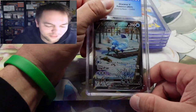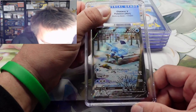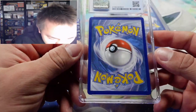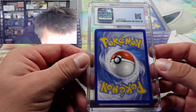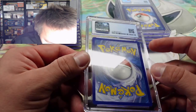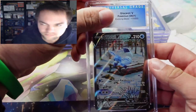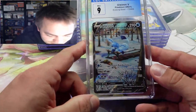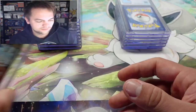We got the Glaceon alternate art — I love this card, it looks so good in the slab already. It's looking good so far, maybe a little something on the edge up there. Can we pull a nine-five? The nine. That's okay, it's still a gorgeous card.